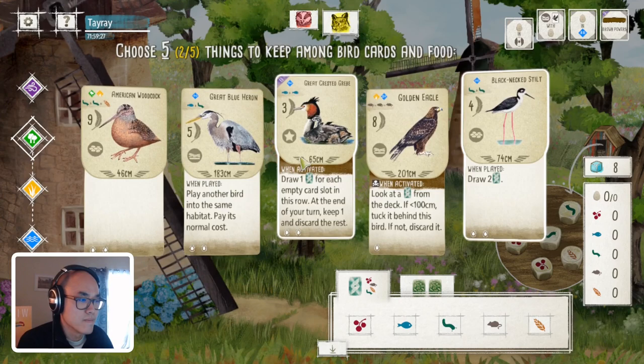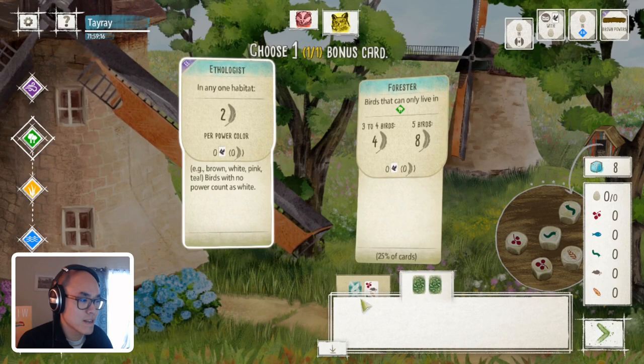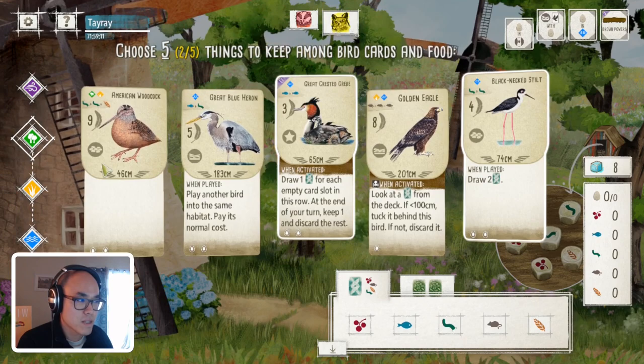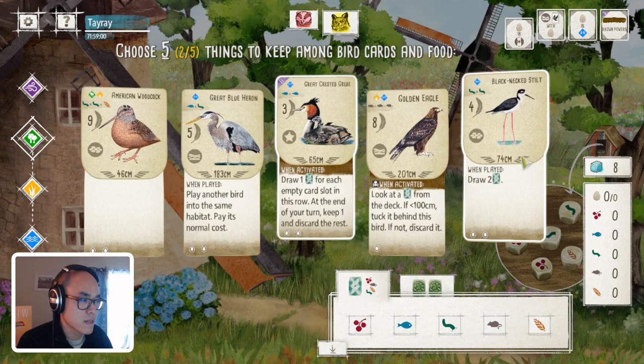Let's look at the bonus card. Ethologist - where you save choice, you're almost guaranteed at least two points when you play. So I'm quite happy with that. The only thing is there's no forest bird. And I noticed there's no fish in the feeders, so the Stilt is going to be a little bit hard to play.